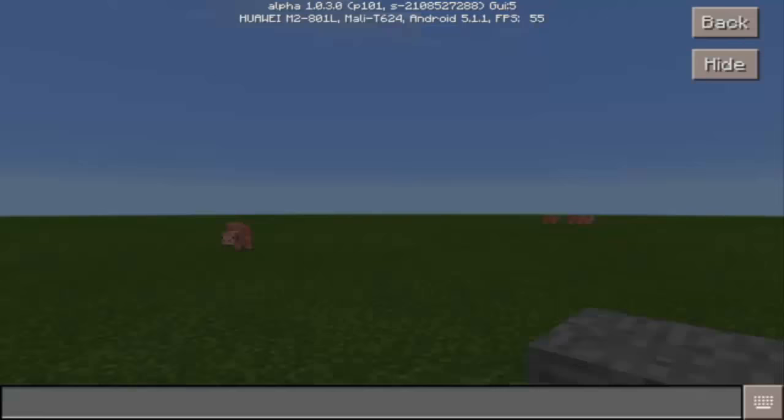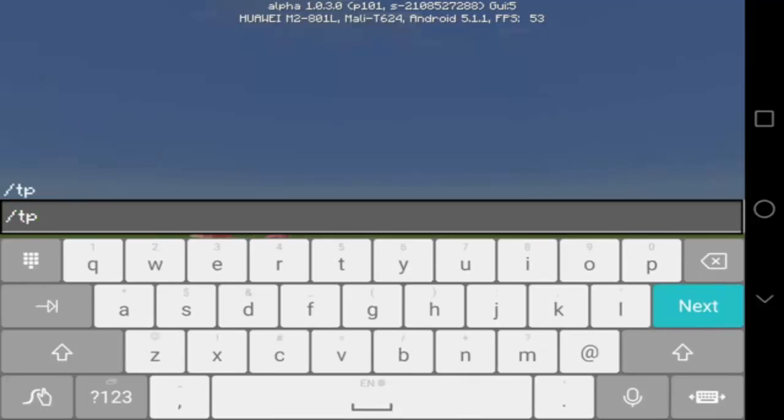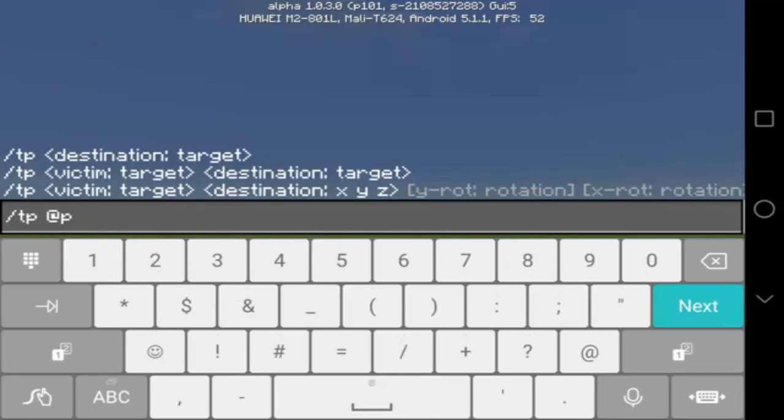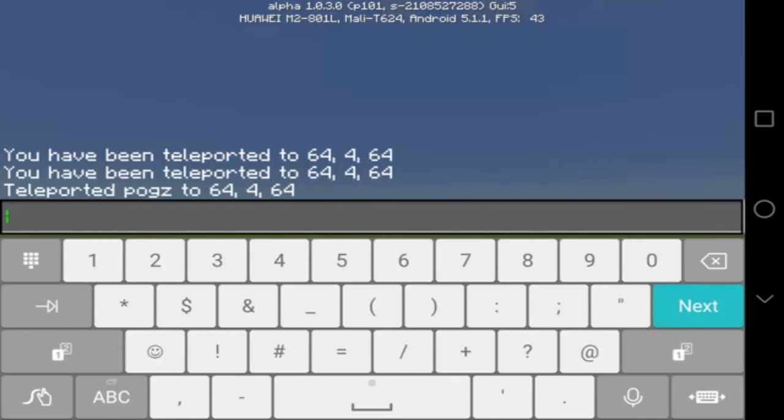The first thing we should do is type the command. It must be /tp @p. And we must teleport to coordinates 64, 4, and 64. Press Next, and as you can see we are now teleported here.